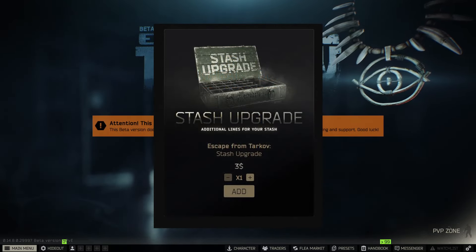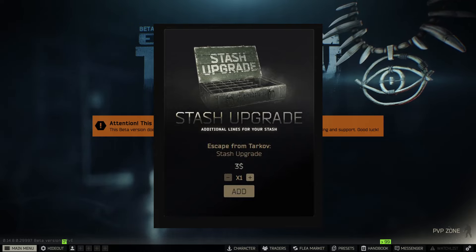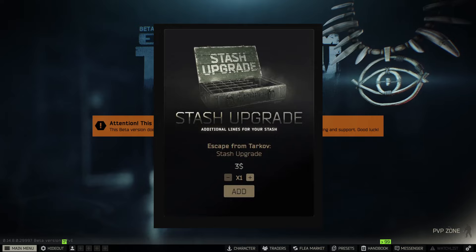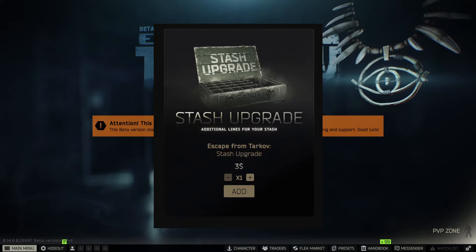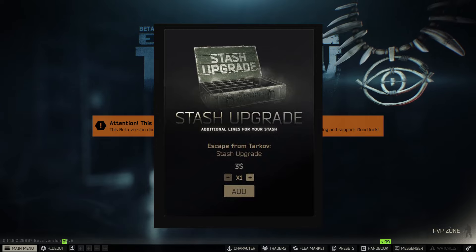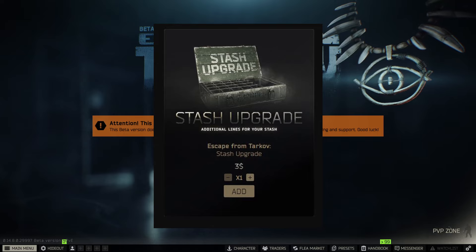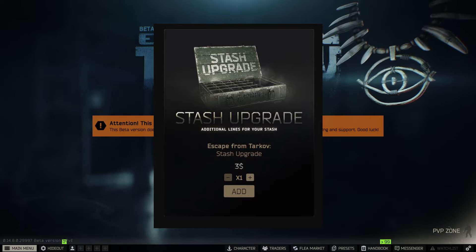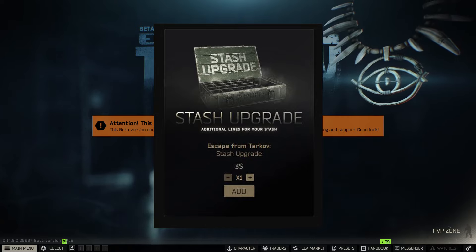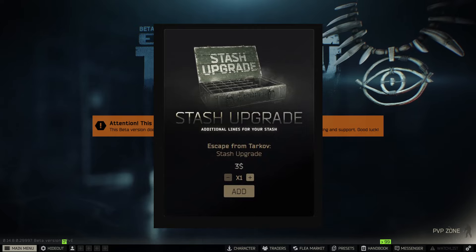Make sure that if you haven't purchased your stash space upgrades, you grab those first with this compensation — you get 14 lines for around $46 to $48. Also, there is no processing fee and no credit card fee because you're not going through a payment processor; you're just using a coupon or gift card. Whatever price it shows, that's the true price — no hidden tax, no hidden fees.